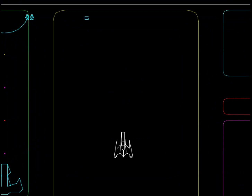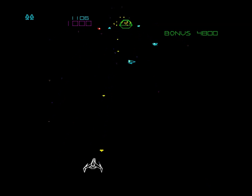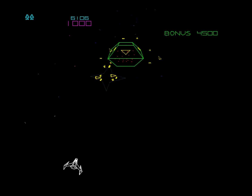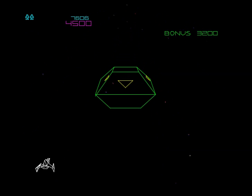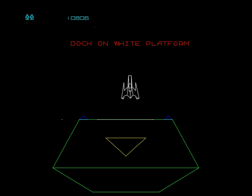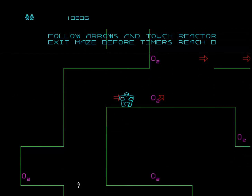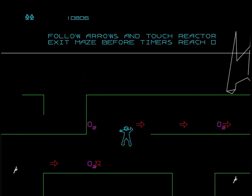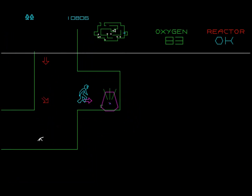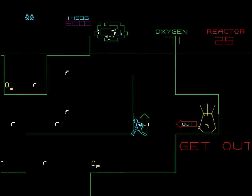And if you clear all these blocks out you get an extra man. And this is easy now, it gets a heck of a lot harder later. If you wait to pick up the oxygen until you're on your way out, then they're worth a little bit more — they turn yellow. Cool.